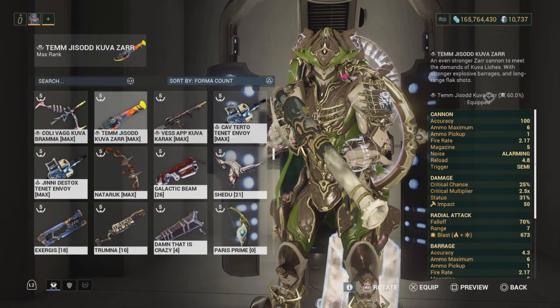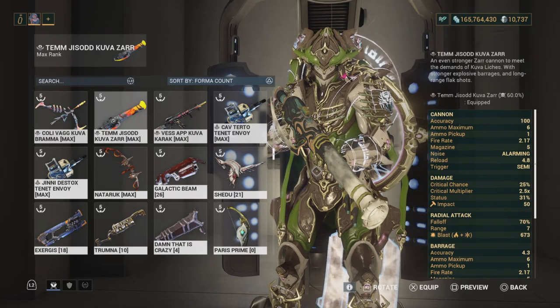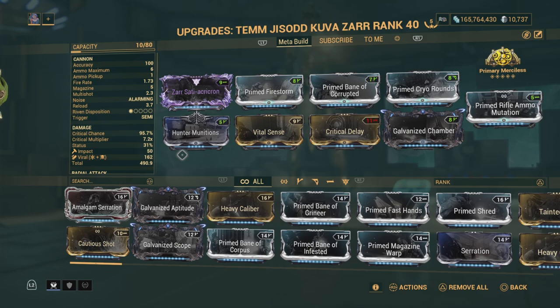And the Tsar, I have a 60% Progenitor for Toxin, so we have a slot opened. And so here's the build — the build we're doing is a Viral Slash.